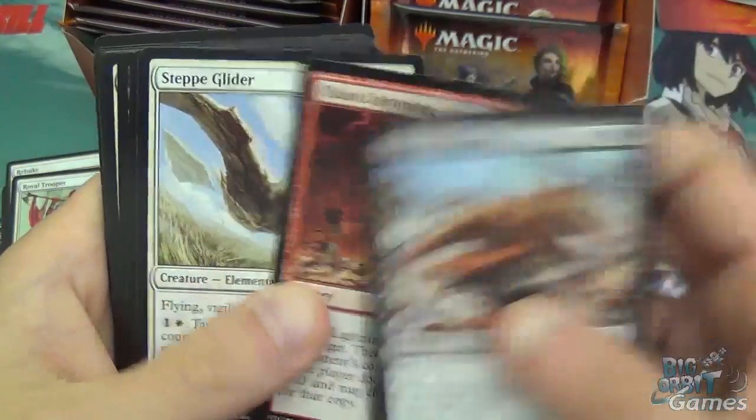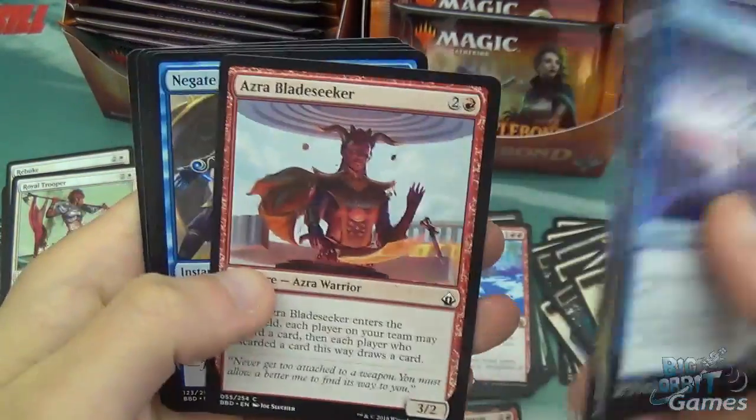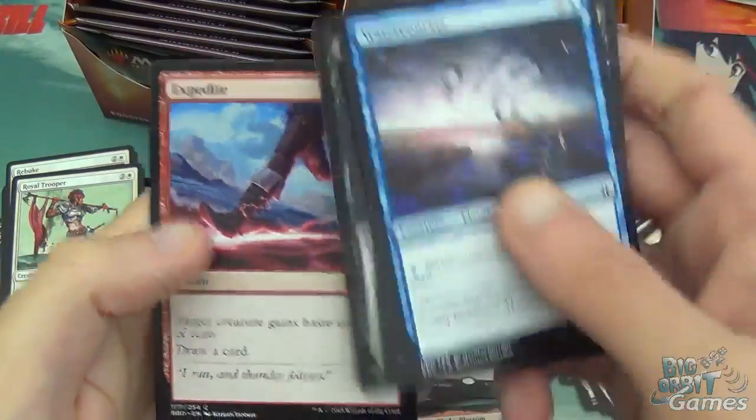Noxious Dragon, Chain Lightning, Step Glider, Watercourser, Screeching Buzzard, Doom Traveller, Rotfeaster Maggot, Riptide Crab, Azra Blade Seeker, Negate, Charging Rhino, and Precata Club Sentry.